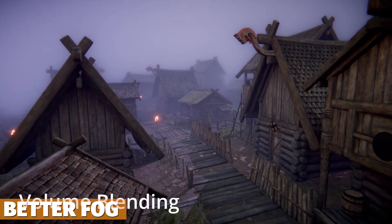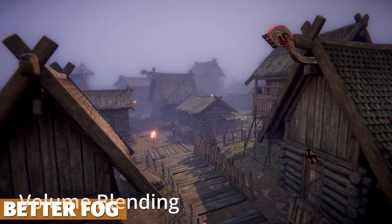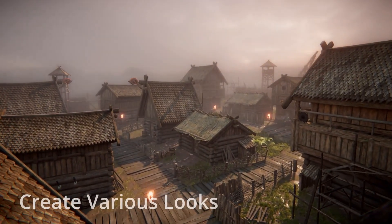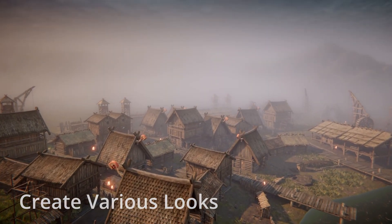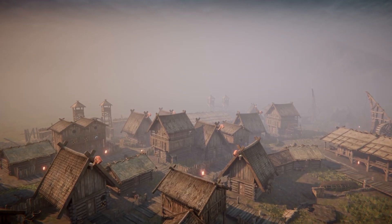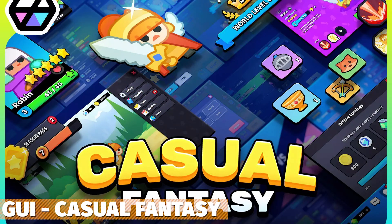Next is Better Fog — some of the best looking fog I've ever seen. It's supported in URP and built-in (not HDRP), crafted with the shader graph. It does support transparent objects, which a lot of fog-style systems don't take into account.